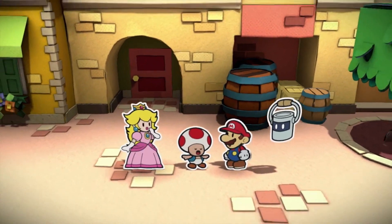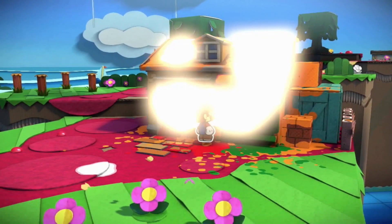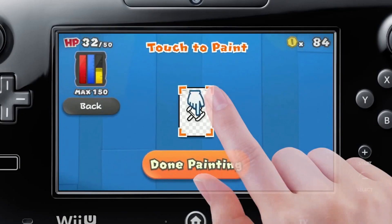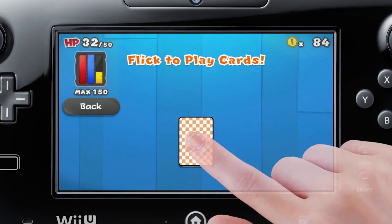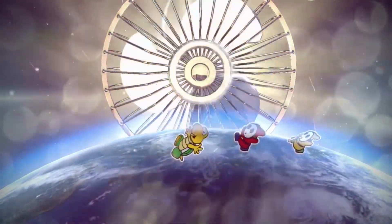He can even splash paint on colorless toads to revive the poor little guys. A splash of color will even liven up a toad house. In battle, you'll paint cards like this and then flick them to start the battle. There are special cards, too — they'll unleash some satisfyingly powerful attacks.